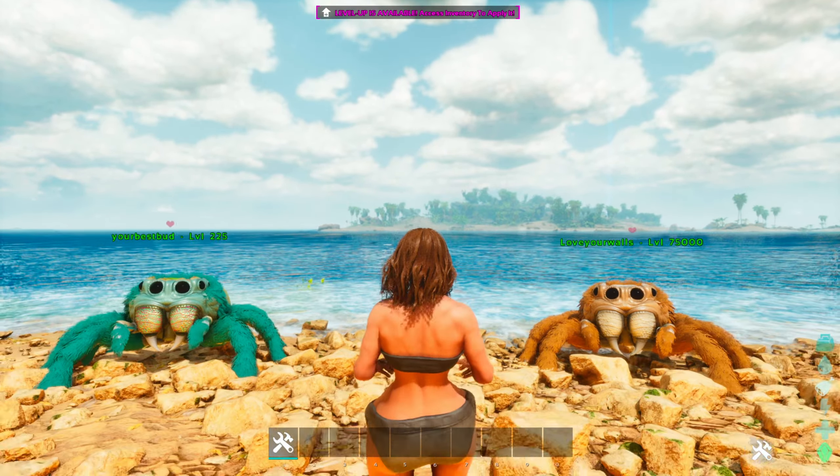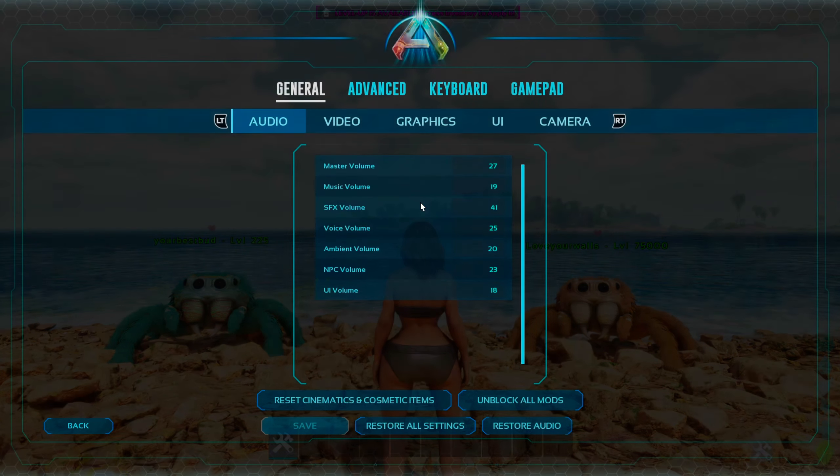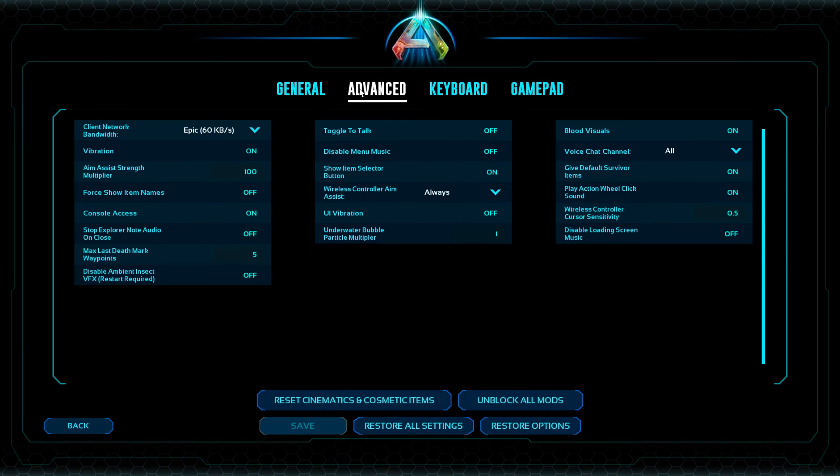First you will have to open the console command. For that, go to your settings, go to Advanced, and on the left side you will see Console Access. Have this enabled, then click Save and press Back.